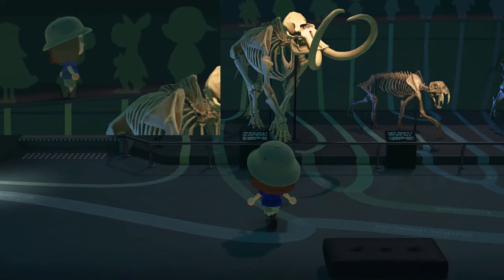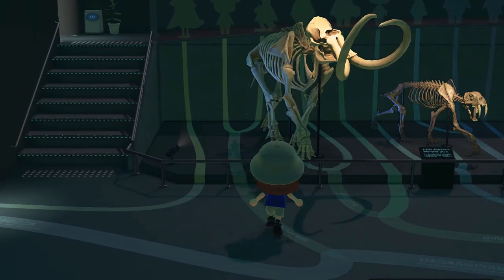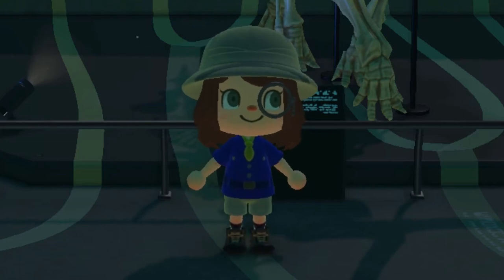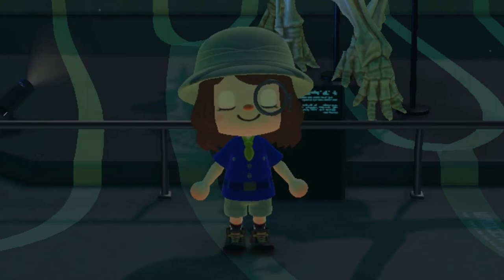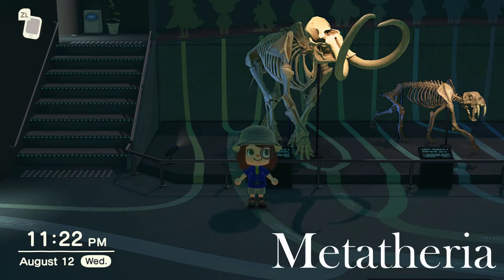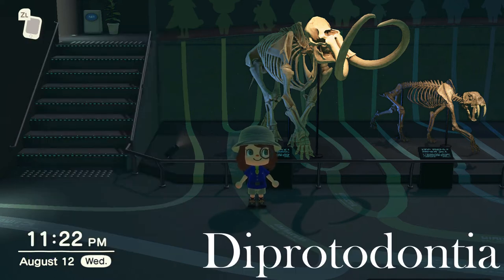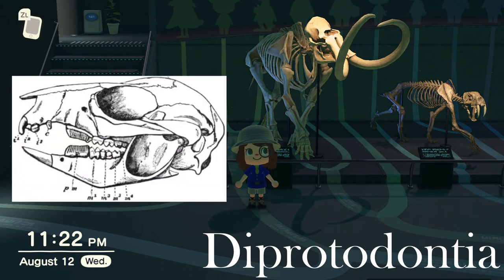Following that line, our first split will lead us to the kangaroo and koala. The label here could be either for their subclass or order. The subclass for these guys would be marsupials, which for the most part is any animal that carries its young in a pouch. However, the order name for koalas and kangaroos refers to the two large front teeth on their bottom jaw.